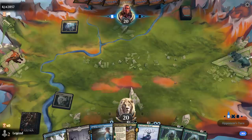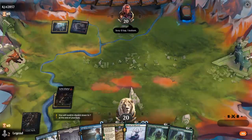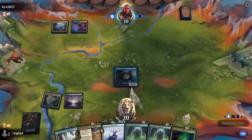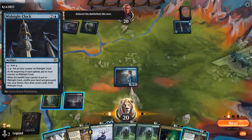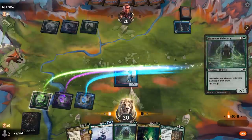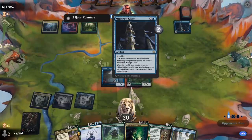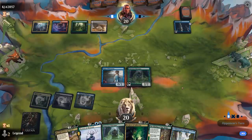We decide which pathway half to play — probably blue for double blue for Morut. The opponent plays Midnight Clock, which somewhat counters our mill plan since it can reshuffle the deck. If the opponent gets the last hour counter on Midnight Clock on the exact turn we plan to kill them, they could reshuffle and we'd be left with an empty library and lose — that's the scenario we want to avoid.